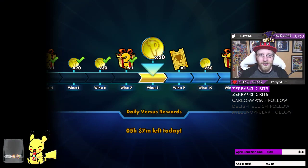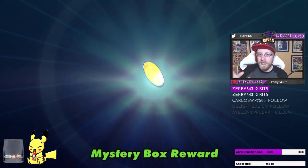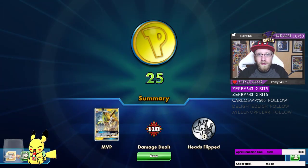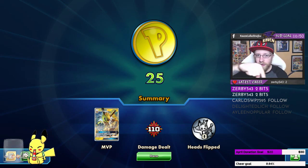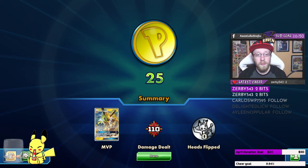That is it guys — the Parasect deck! We went 3-0. It's a really fun deck. When you need to be aggressive, you can use Jolteon; when you want mid-range, you can do that too. It's a nice, flexible deck. If you like the video, hit the like button down there and subscribe to the channel for more content like this.